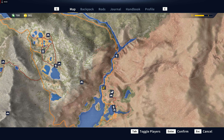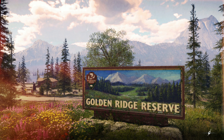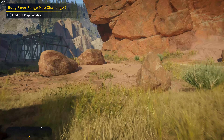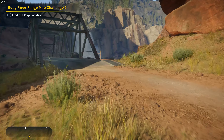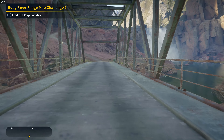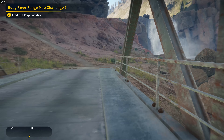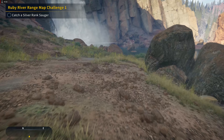We're going to fast travel to the Tight End Trailhead, and we're going to go to the other side of the bridge because there's a jetty on the other side. We found the map location — now we've got to catch a silver-ranked sauger.